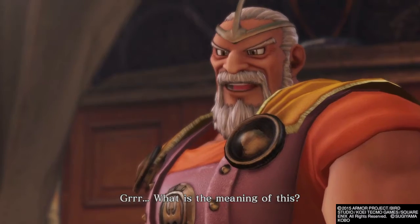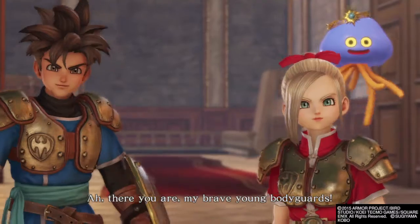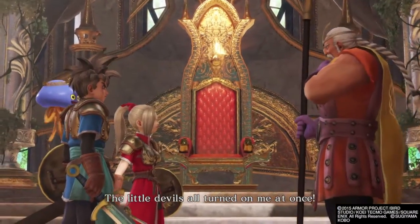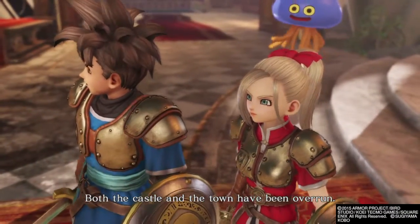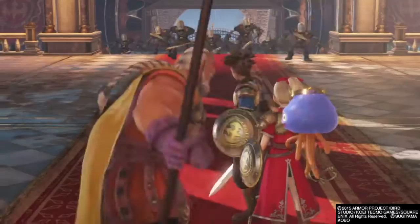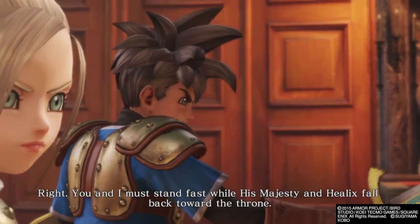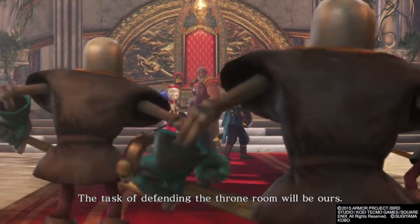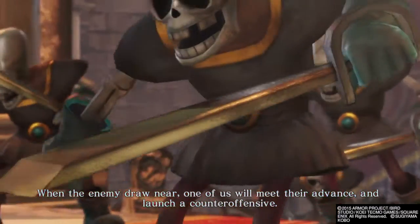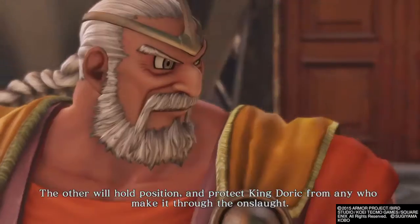What is the meaning of this? Your Majesty! Ah, there you are, my brave young bodyguards! Our monster friends have gone quite mad! The little devils all turned on me at once! Both the castle and the town have been overrun. We must devise a strategy without delay. You and I must stand fast while His Majesty and Helix fall back toward the throne. The task of defending the throne room will be ours. When the enemy draw near, one of us will meet their advance and launch a counter-offensive. The other will hold position and protect King Doric from any who make it through the onslaught.